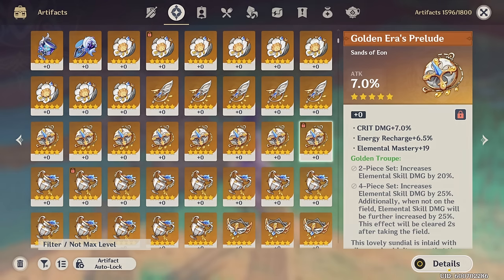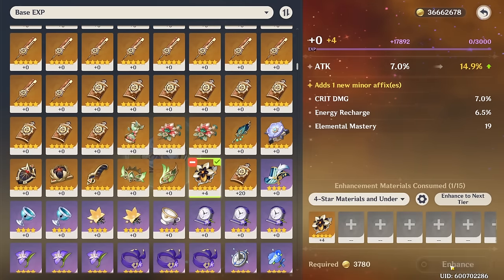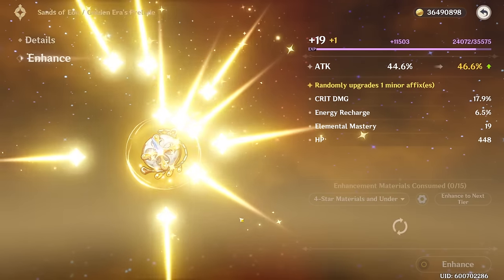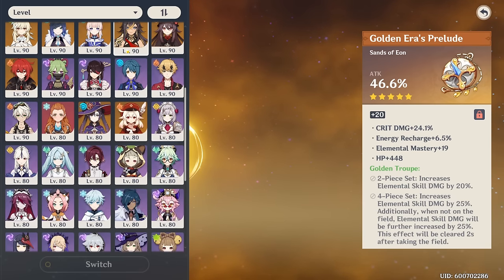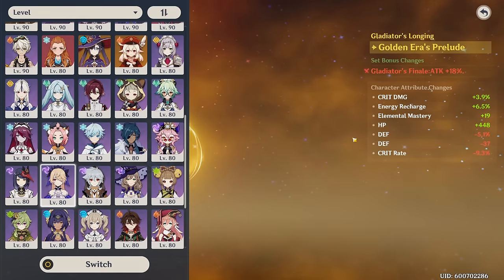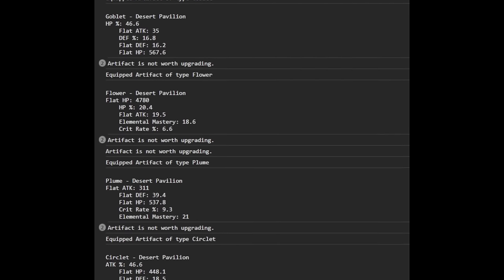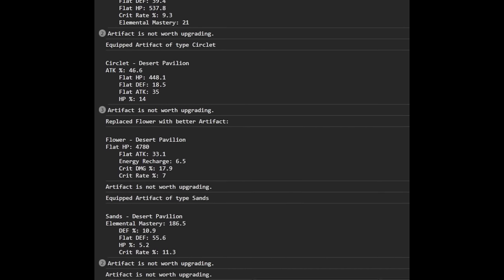Whenever I obtain an artifact, I first evaluate whether the main stat is desirable for my character. Then I look at the substats and see if there are at least one or two useful ones. If an artifact starts with only three substats, I'll upgrade it to plus 4 to reveal the fourth substat, then further evaluate whether it's worth upgrading all the way to plus 20. If I do decide it's worth it, I compare the expected damage output before and after equipping that new artifact. By repeating this process X times, we simulate what our character's stats might look like after farming X artifacts.